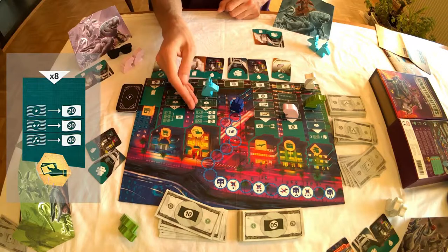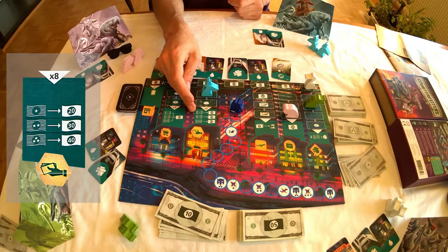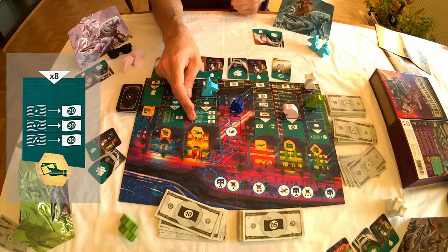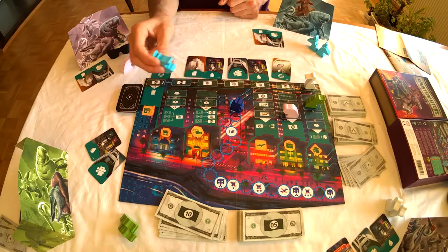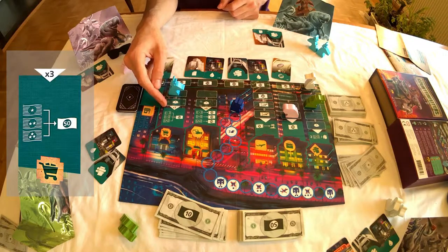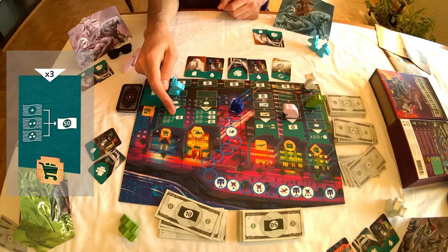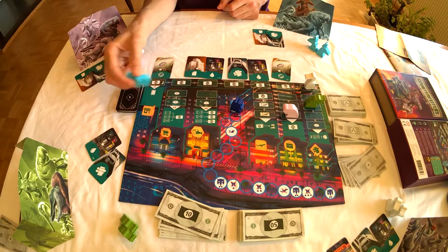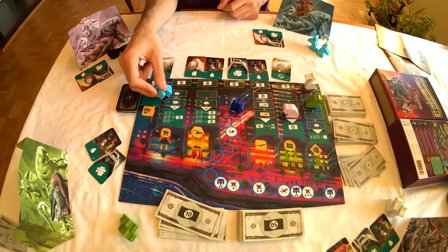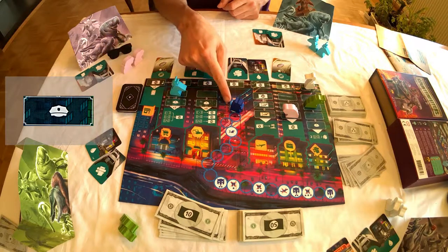At the fence, he can give up to eight counterfeit notes. Quality one will give him 20 real dollars, quality two will give him 30 dollars, and quality three gives 40 dollars. If he wishes, he can also be placed on a supermarket box — this time he can only exchange three bills per meeple placed on the supermarket, regardless of quality one, two, or three. But be careful: for each box action covered with a police cap, when the action is completed, the inspector advances once forward on its track.